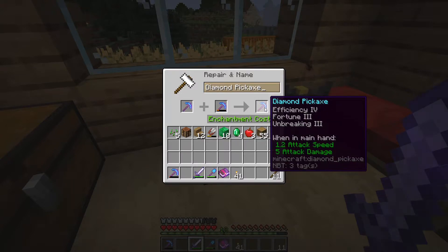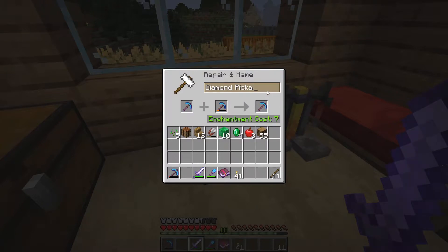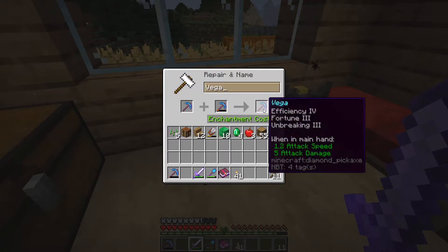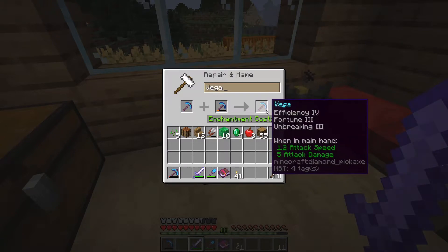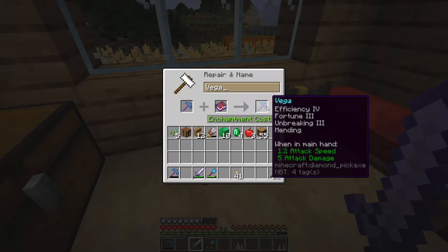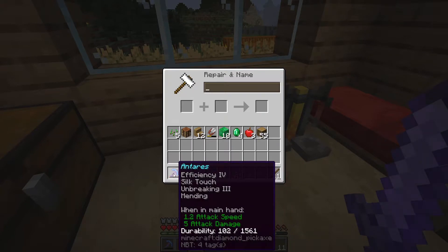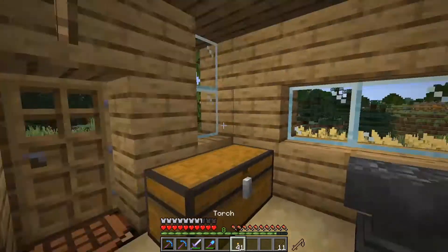For this one, I think we'll call it Vega. I like that one — that is going to be a fine name for this pickaxe. So now we have a Fortune 3, Efficiency 4, Unbreaking 3 diamond pickaxe, and one that is Efficiency 4, Silk Touch, Unbreaking 3.